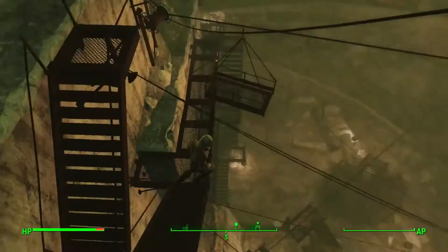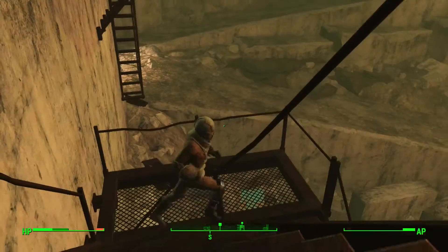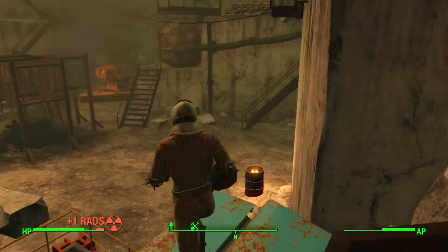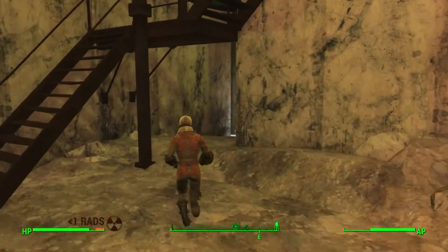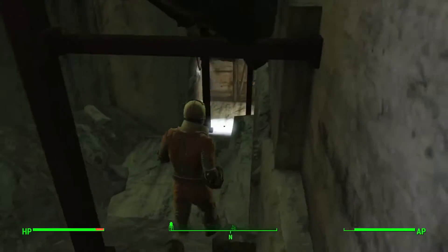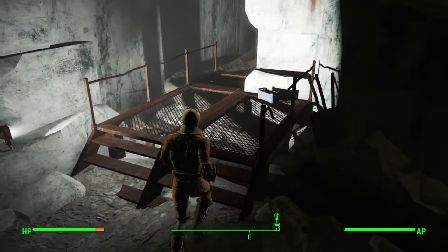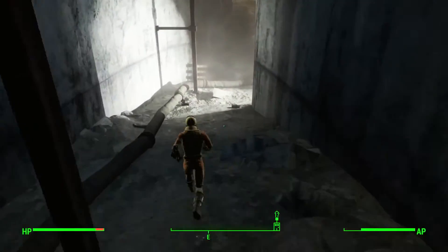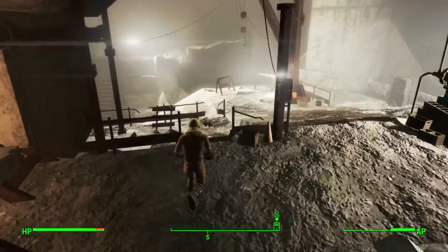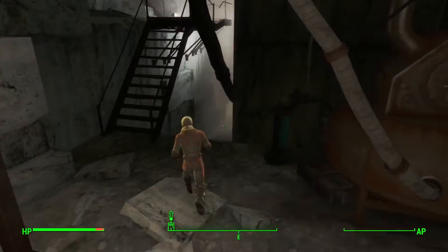If you fast-travel to Dunwich Borers, it puts you up at the top. I'm just bailing off the side to show you the quickest way down. The first time you come here this place is full of raiders and ghouls — I killed probably six legendary feral ghouls down here. Open the door that leads to Dunwich Borers — it's basically a giant underground mining cave system with tripwires, turrets, raiders, and some named enemies.